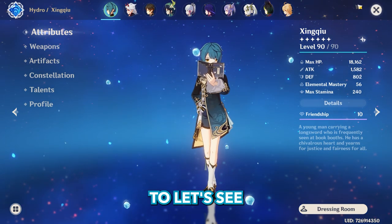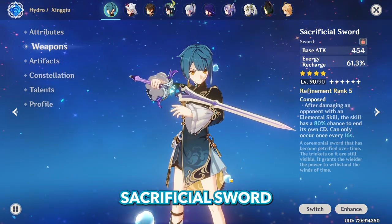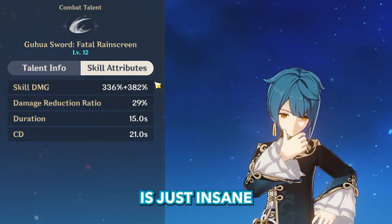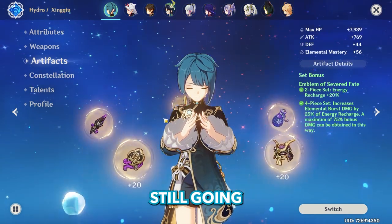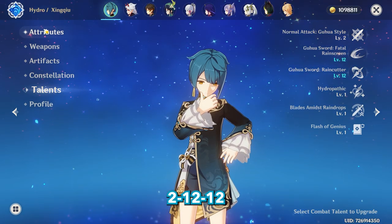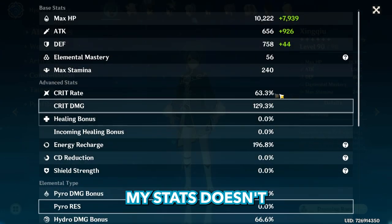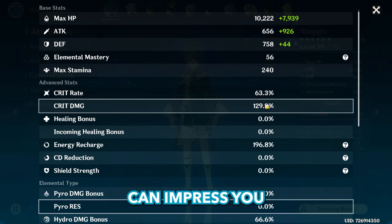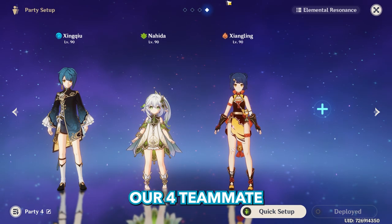Before we go to our fourth teammate, let's see what build I'll be using on Xingqiu. The weapon is Sacrificial Sword — I still want to go with the double skills because his skill's multiple hits are just insane. To take advantage of his high energy recharge, I'm still going full Emblem set. Constellation 6, with talents at 2, 12, and 12. My Emblem artifacts are bad so my stats don't look that great, but even with these stats Xingqiu can impress you. This build looks like a standard off-field DPS Xingqiu.